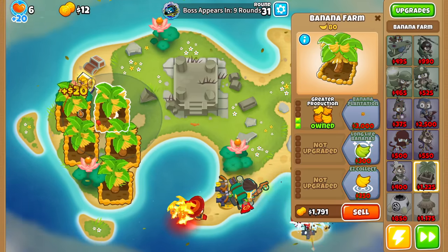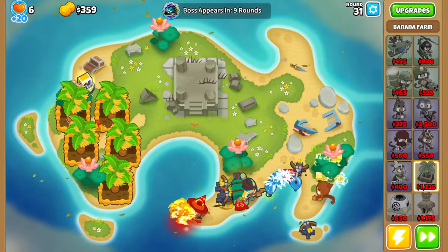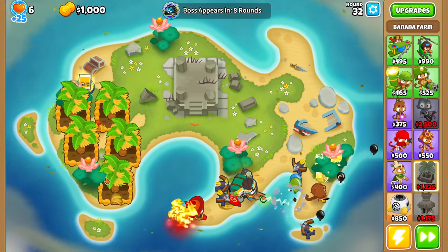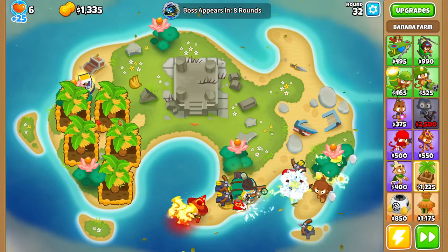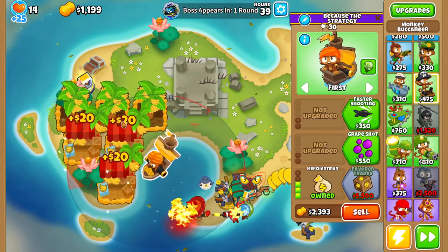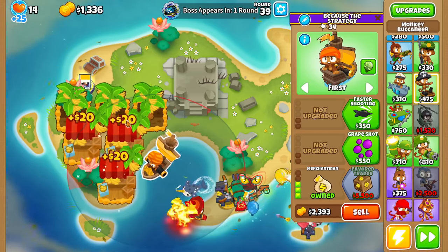Farming isn't looking very good with Geraldo over Ben, but hopefully we'll make do. For Tier 1, I've heard Elim's pretty good against Vortex, as long as you don't put it in a range where it gets stunned. On second thought, we'll probably just go Elite Defender, because apparently that's better than Elim, and cheaper too.